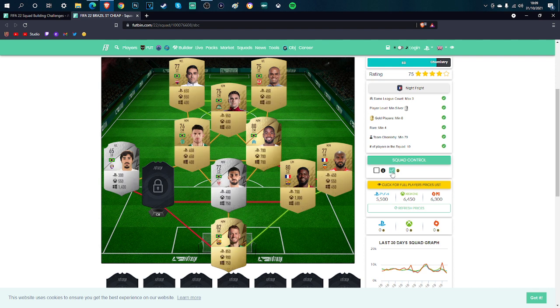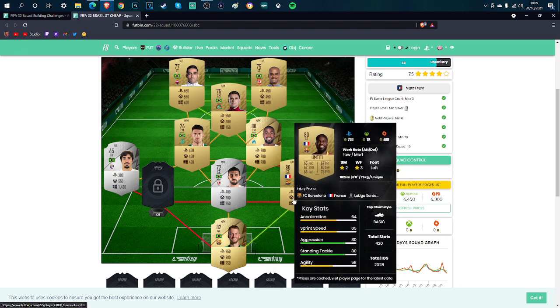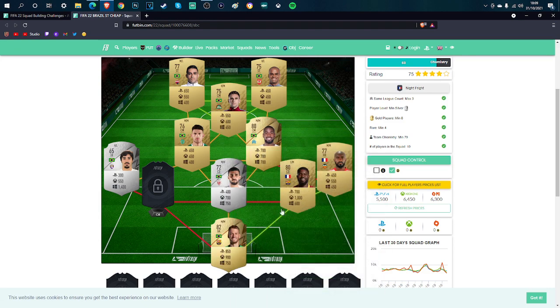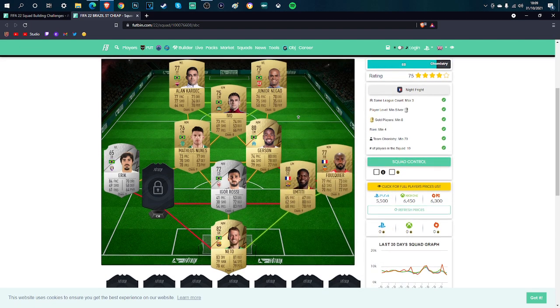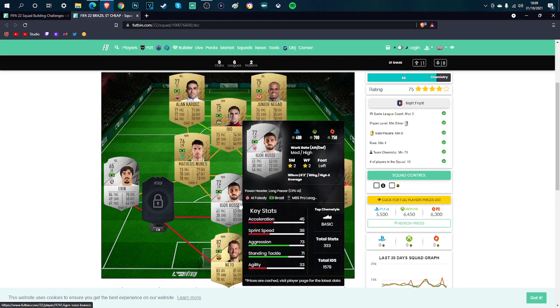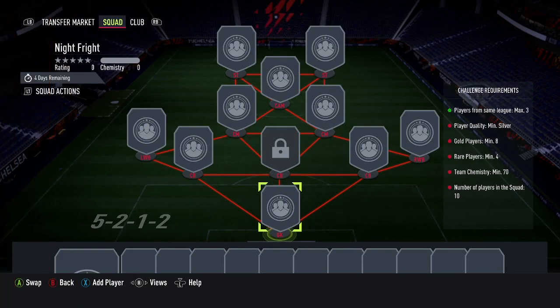The prices are shown on screen right now. If you look at the bottom of the cards it'll say the price for your console — you can see Xbox, PS, and PC. Just pause the screen to search the names; a few of them you might already know. This is the team you need to complete the 25k pack. I am personally going to complete this, so I'm going to head over to the Xbox screen and complete this SBC.